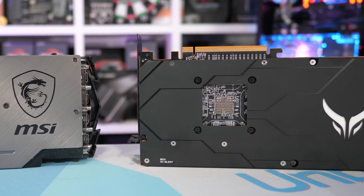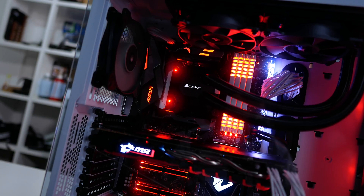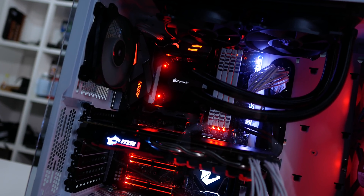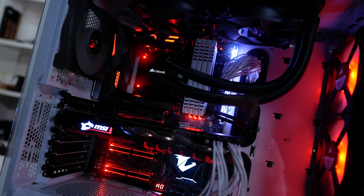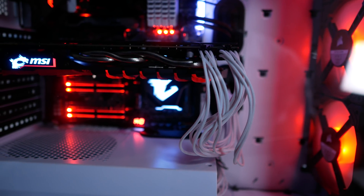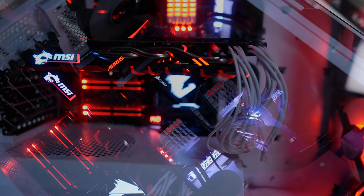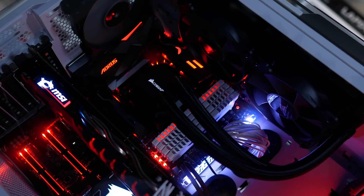The standard GPU test rig has also been used and it comprises an Intel Core i9-9900K clocked at 5GHz with 16GB of DDR4 3400 memory, all installed inside the Corsair Crystal 570X. All testing takes place at 1440p and 4K. Now let's first check out the results for about a dozen of the games tested and then we'll jump to the 37-game breakdown graphs.